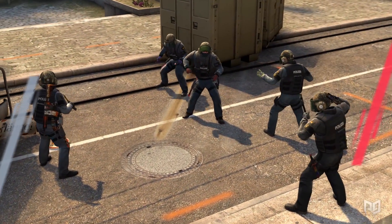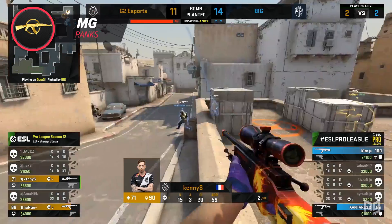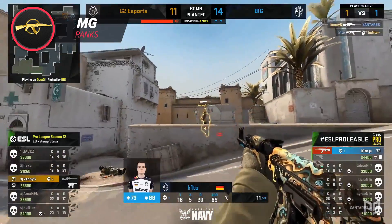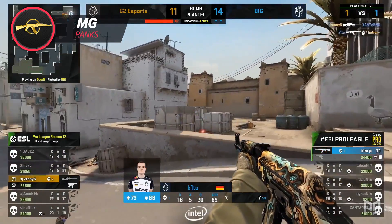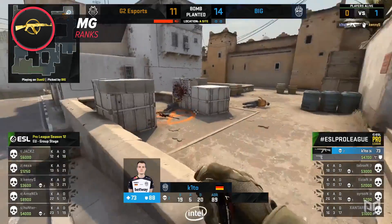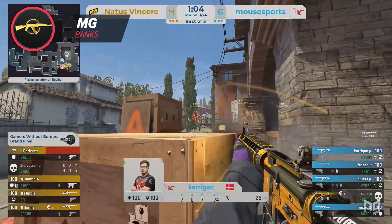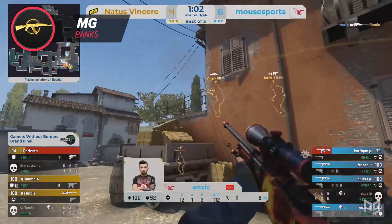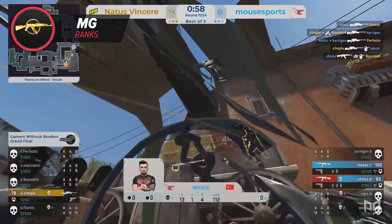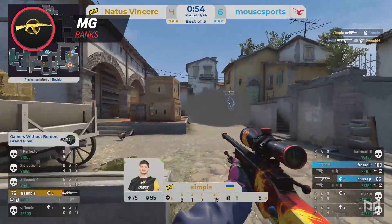What about the Master Guardian ranks? What do people struggle with in here? From what I've noticed, Master Guardian players do start to understand that they have and can use their utility, but they're making some crucial mistakes with it. When it comes to Master Guardian utility usage, there are mostly two types. You either have the type that feels like all they need to throw is a certain smoke combined with a flash and maybe a Molotov and they'll automatically win. When I was in Master Guardian, I was this kind of player — I had a big focus on utility usage and was always trying to get my teammates to do some sort of execute.